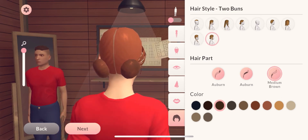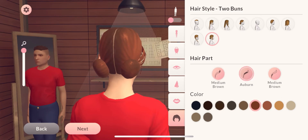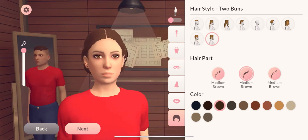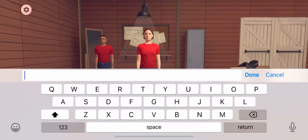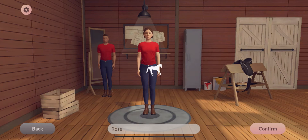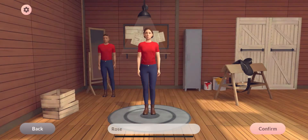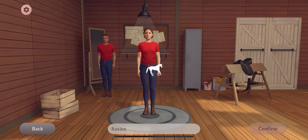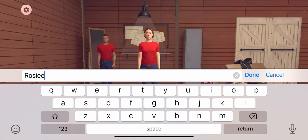That's a cute hairstyle, let's go with that, and we want brown hair. Yeah, that looks good, I like that. Okay, so trying 'Rose' — name is taken. Okay, 'Rosie' — that shouldn't be taken, but okay.